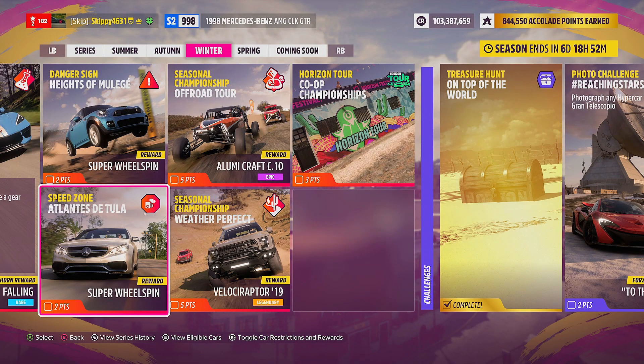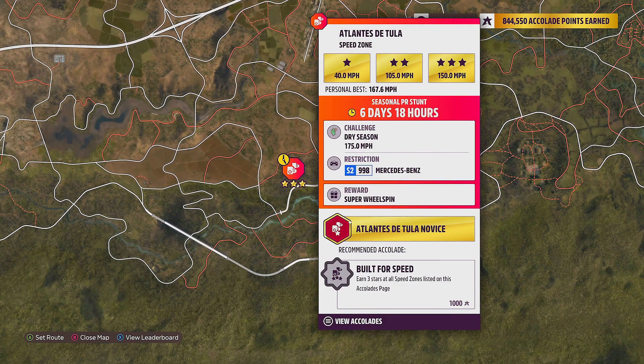It seems that Playground Games are upping the ante on the PR stunts for the festival playlist. They did it last week with the trailblazer City Escape, and it seems they've done it again with this week's speed zone, Atlantis de Tula. The season objective for this week's speed zone is 175 miles per hour — that's 25 miles per hour more than the three-star objective at just 150. Luckily, we do have the performance index S2 998, so we can get a nice quick car in there.